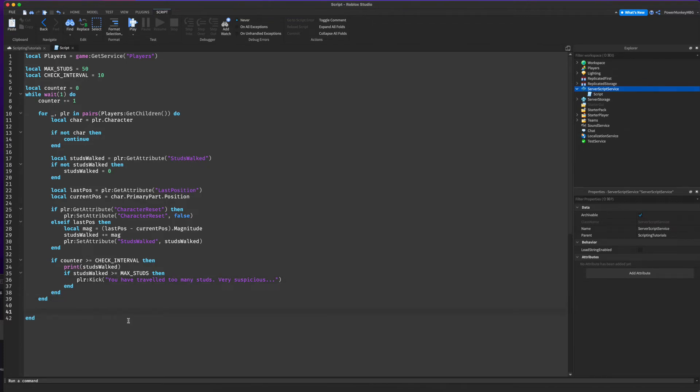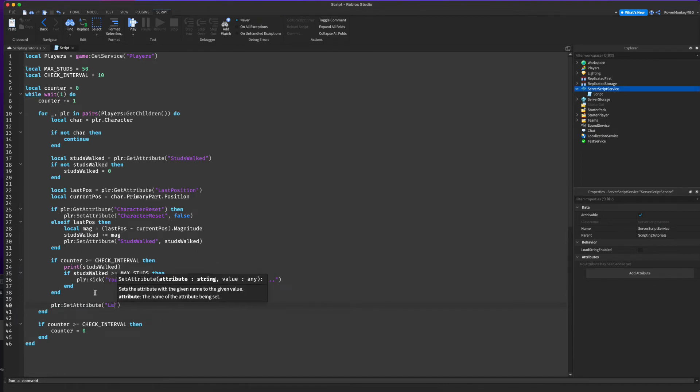We're also going to want to reset the counter after it hits the interval, so: if counter >= checkInterval then counter equals zero. And right after this, we want to set the player's lastPosition attribute to the current position: player:SetAttribute('lastPosition', currentPos).